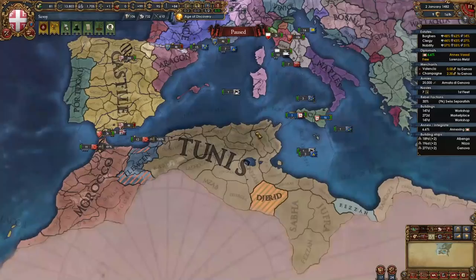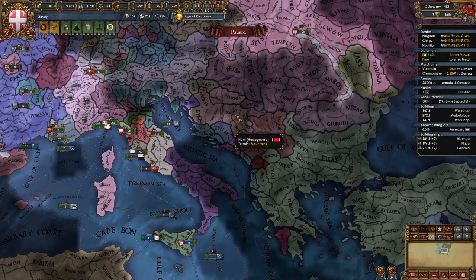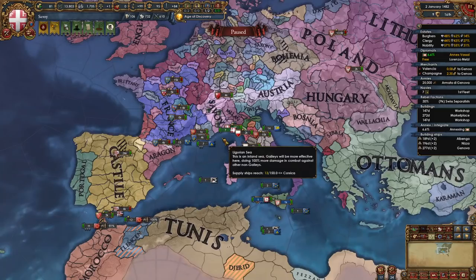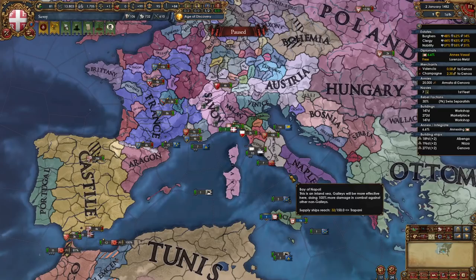You can also release and reconquer some other vassals such as Catalonia, Valencia, and subjects in North Africa — you should be pushing into Tunis after this point. There are also nice subjects to release and reconquer in the Balkans like Dalmatia, Croatia, Herzegovina, Bosnia, Serbia, Albania, and Byzantium especially. By around the 1480s, you should be in a situation like this. Unfortunately, Savoy doesn't have any unique achievements.